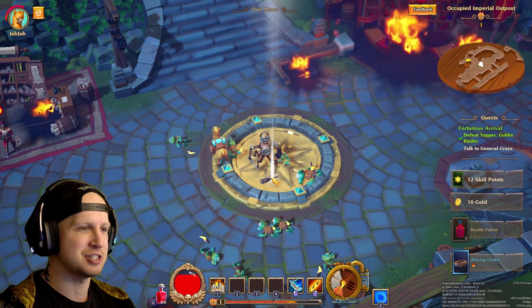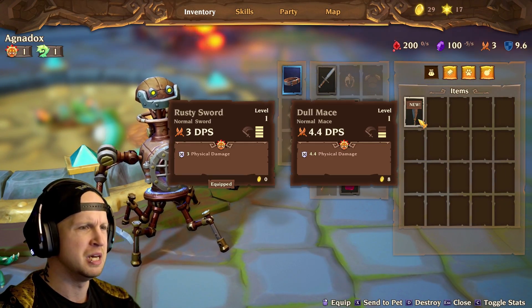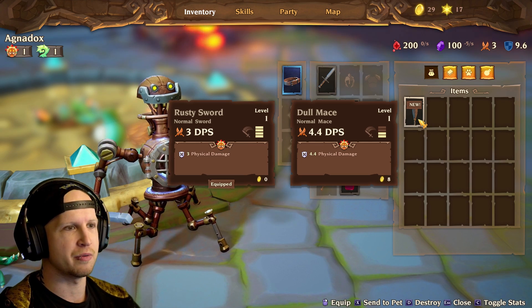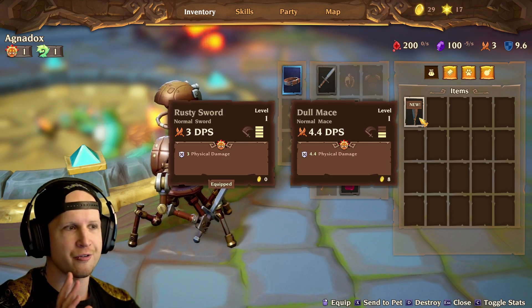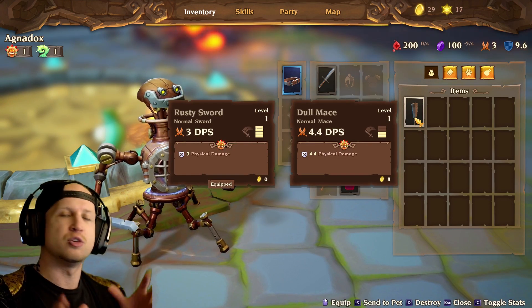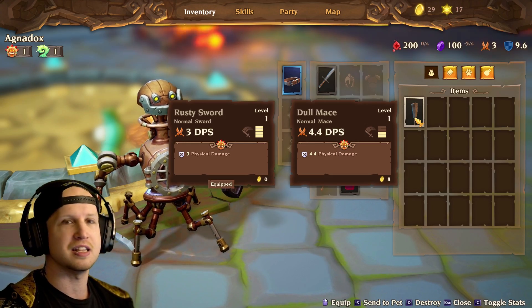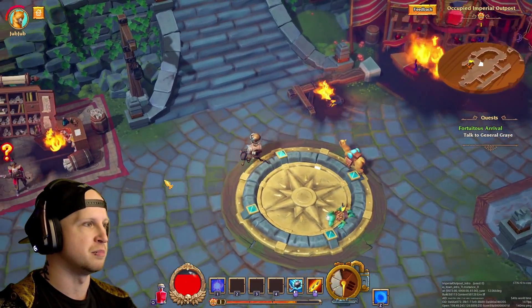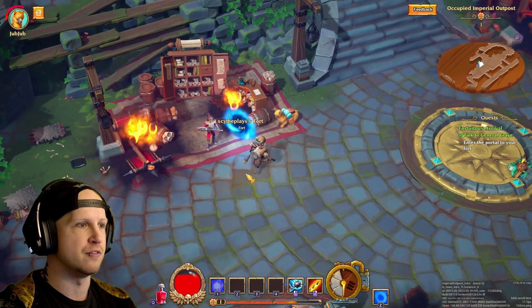This guy is definitely where it's at. I want to open my inventory — we automatically got the new belt and this is already really impressive. Let me tell you, from somebody who has years of experience with a game like Diablo, this UI is one of the most important things in games like this. Instantly being able to recognize what we're doing — that little sword icon shows the rusty sword has four bars of attack speed compared to this club, which has less attack speed but 4.4 total DPS instead of just 3.